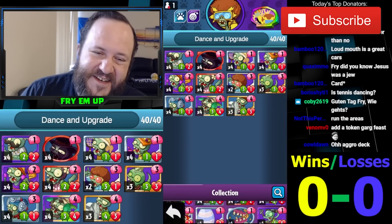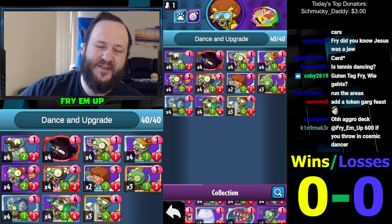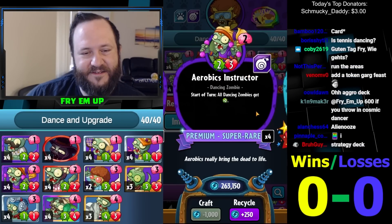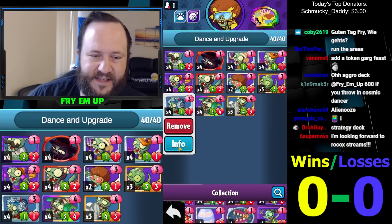What's going on everybody, it's surprise! Today we are doing a deck called Dance and Upgrade. I've been looking for an excuse to do one of my favorite combos — I haven't done this in so long — aerobics instructor on turn two and then loudmouth on turn three. Loudmouth is a dancing card so this is a very versatile card.